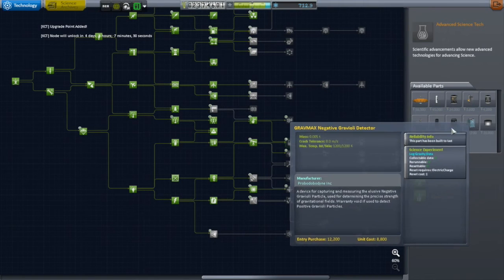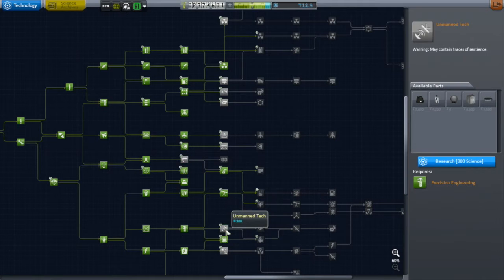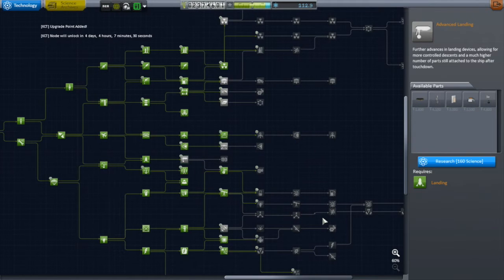Speaking of science parts, I also unlocked Science Tech. It has resource scanners — I do want to get into resource harvesting, just the scanners for now — and an infrared telescope. I got High-Powered Electrics for the Gigantor solar arrays, a bigger battery, a fuel cell really useful for getting through the night sides of planets, and a thermoelectric generator. And finally, I went with High-Altitude Flight for awesome plane parts.